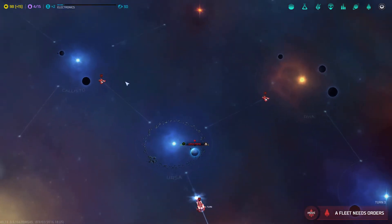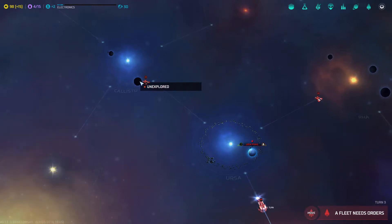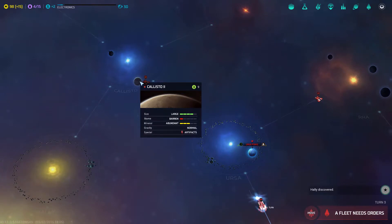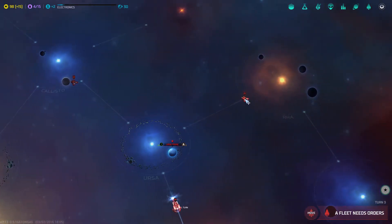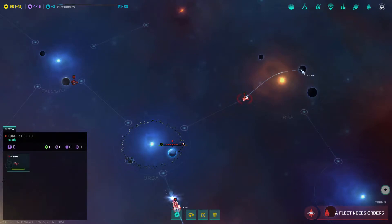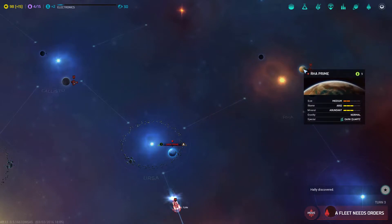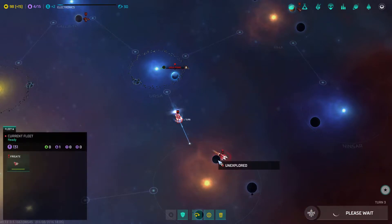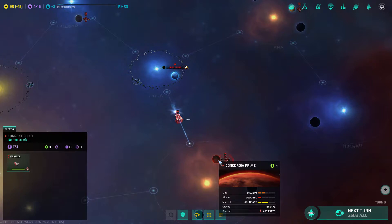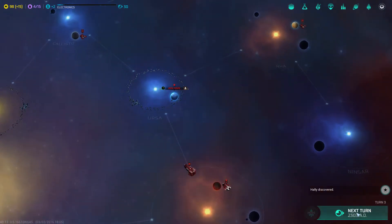We've discovered two new systems. One planet is a large barren planet with artefacts and decent minerals. Another is a medium arid abundant planet with dark quartz, which increases production totals. Our frigate discovers Concordia Prime — a medium volcanic abundant planet with artefacts. We'll bring the colony ship to the edge of this system.